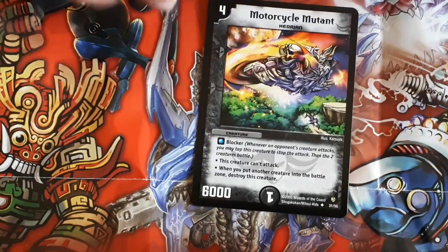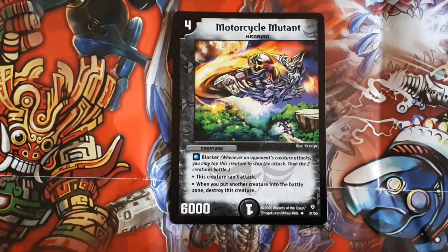The next card I got is Motorcycle Mutant. Four mana, darkness blocker. This creature can't attack, and whenever you put another creature into the battle zone you've got to destroy this creature. You summon this guy on turn four, then on turn five it's like oh, now I can't summon any creatures because I'm gonna lose my big blocker. You may as well run Dark Clown or something like that, or just run Bloody Squiddo.